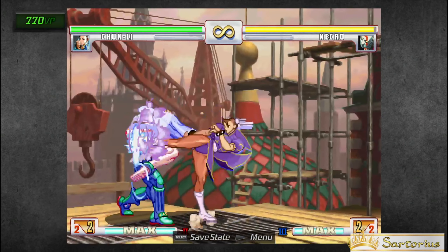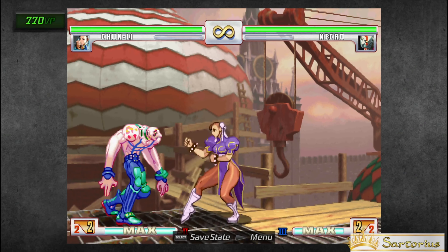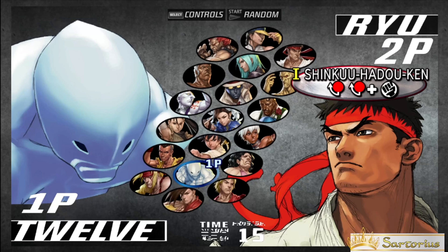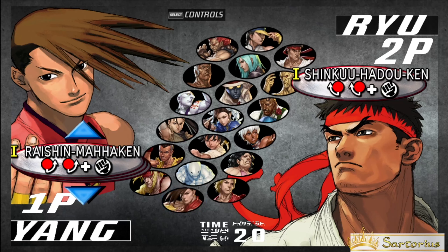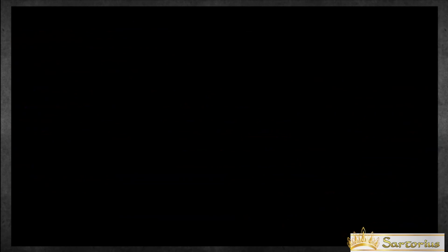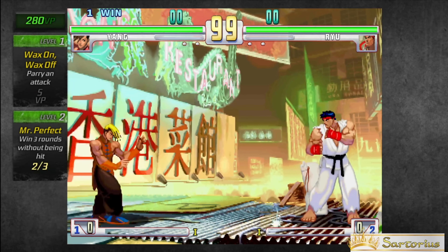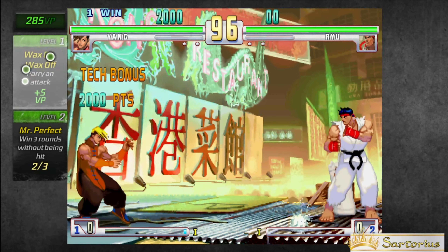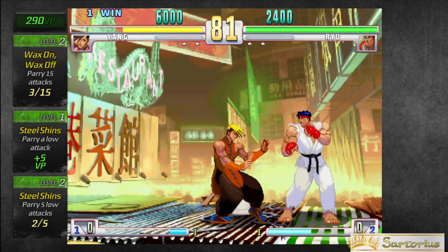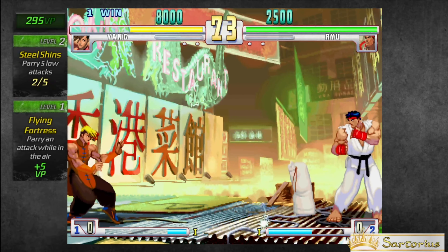To block, all you have to do is hold back. To block low, all you have to do is hold down and back. But you cannot block in the air. Because of the chip damage in this game, you can bypass it by parrying. You can parry any normal attack in the game and almost every super, except for Gil's Seraphic Wing super move and any grab. You can parry any standing attack by pressing forward right as the attack is about to hit you. To parry a low attack, just press down right when the attack is about to hit you. And you can actually parry in the air while jumping.